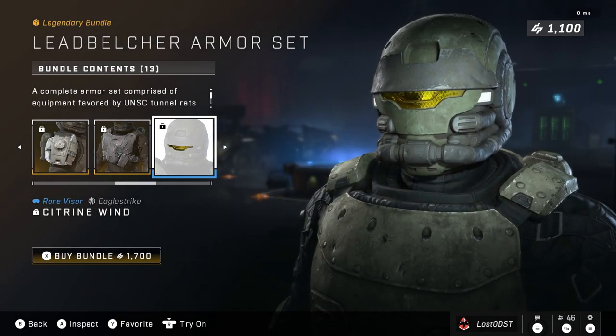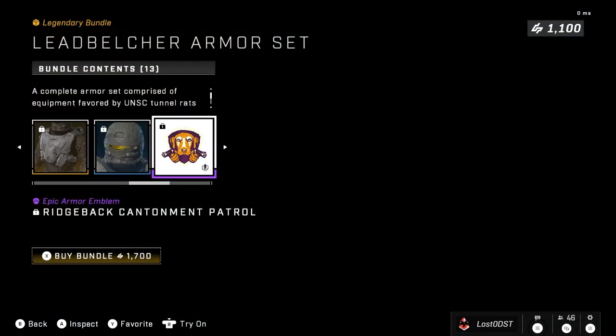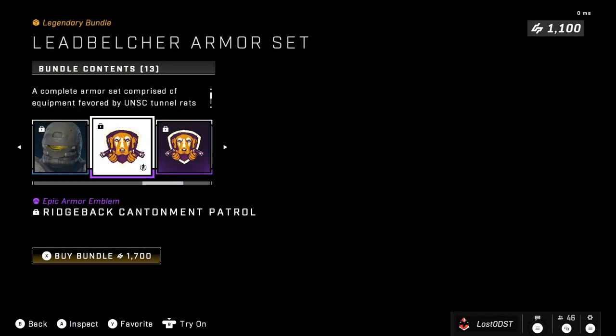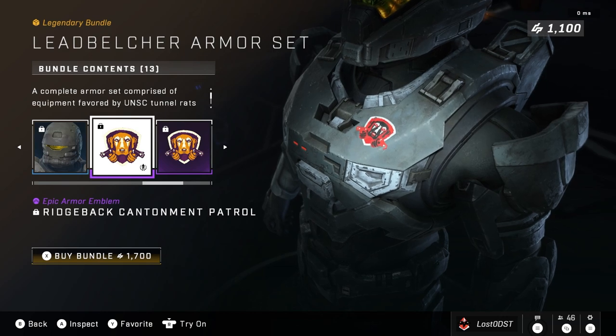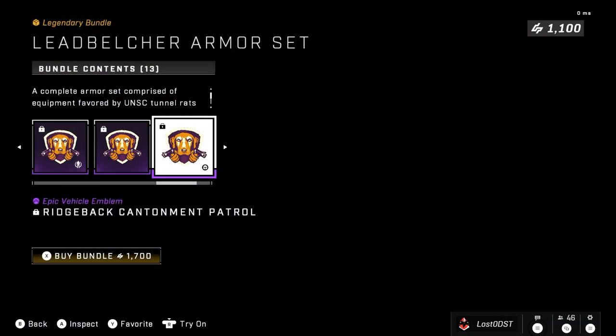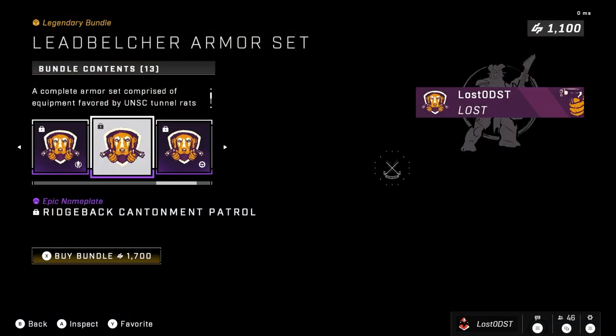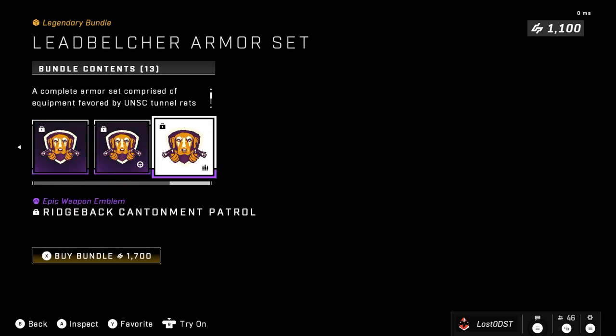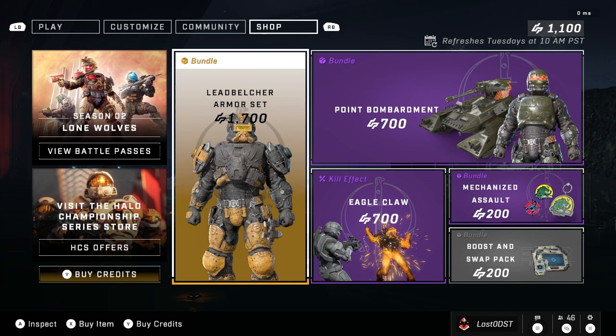You also get this chest piece, which has like a little reinforced armor and some extra magazines or something. You also get a visor, which is literally just a yellow visor, and of course you get emblems, which is like some kind of dog, I don't know. Yeah, you just get all your stuff and that's it. That's all this bundle has, and it's going for 1,700 credits.